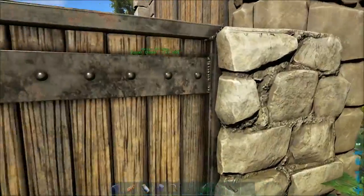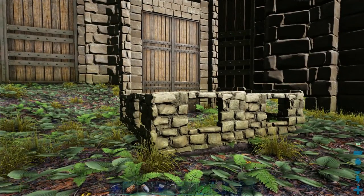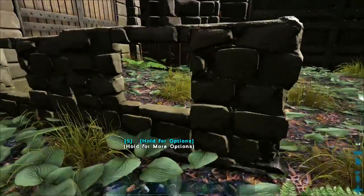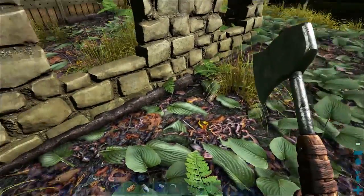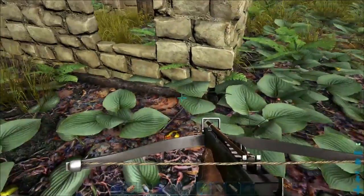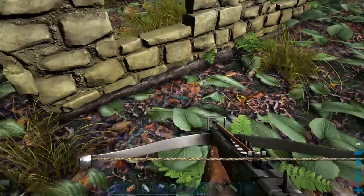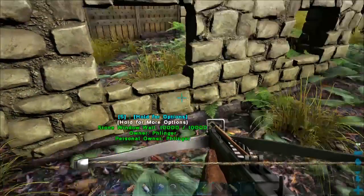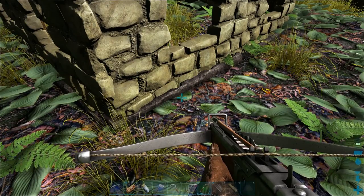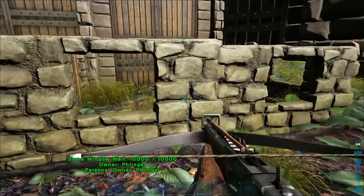The benefit of ones like this is that you can carry all the stuff on a dino like an Argent and quickly put it down. When putting down ones like this, you want to make sure you use stone fence foundations. If you use wood fence foundations with stone on top, it'll just get destroyed, because most dinos in this game can damage wood. If they destroy the fence foundations underneath, the stone wall will topple.